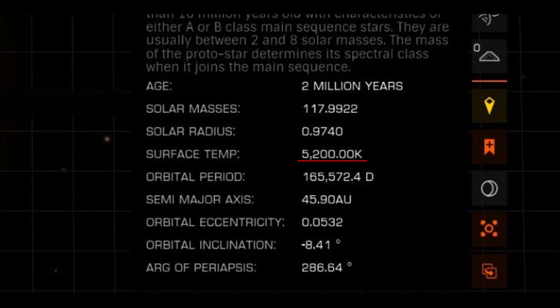I looked at its surface temperature and saw something odd: 5200.00 Kelvin. That 00.00 had to mean something. What other physical parameters would affect the brightness of a star other than its surface temperature? My thought was perhaps this happened to every T-Tori star with its exact surface temperature. The way I saw it, there was only one way to find out — visit another one.